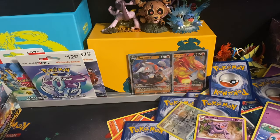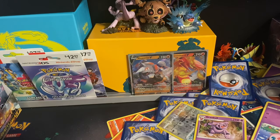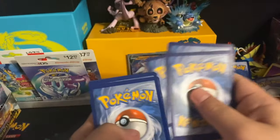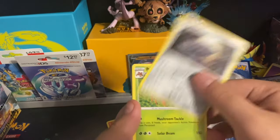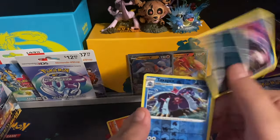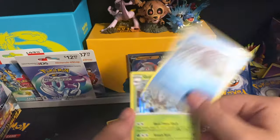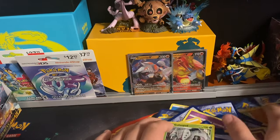Last pack magic — can we get one last pack magic? Yes! So last pack magic does exist. Dark Dive energy, Glimwood Tangle, Linoone, Parasect, Tauros, Rookidee, Galarian Mr. Mime, Electivire, reverse holo of Toxapex. The final card will be a holo Gibbos Pod — not too bad.